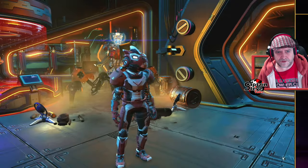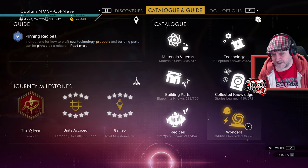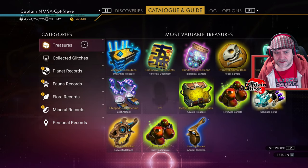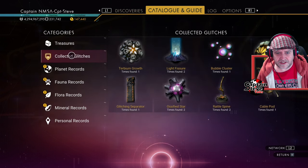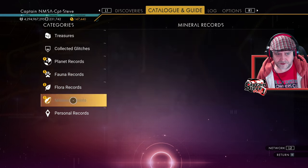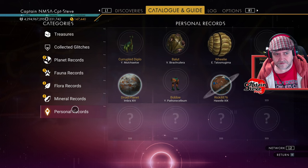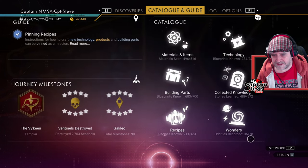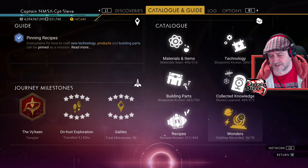And also if you go into your catalogue and then go to Wonders, down in the bottom corner, you can see oddities recorded: 36 of 78. When I go into my Wonders catalogue — the treasures, I'm only missing one; collect glitches, I've collected all of them; planetary records, all recorded; fauna records, all complete; flora records, all complete; mineral records, all complete. So I've actually completed everything I possibly can, but that 36 is nowhere even close to 78. I think maybe the Wonders catalogue is going to get a look in the upcoming update.